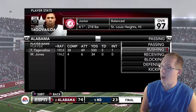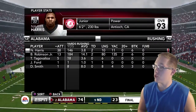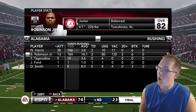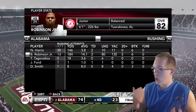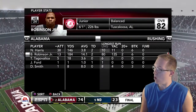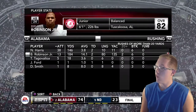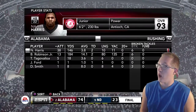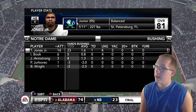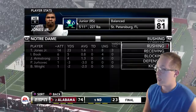In the rushing game for Alabama, Najee Harris had 38 attempts for 146 yards and 2 touchdowns. Brian Robinson Jr. dominated with 184 yards on just 13 attempts, 2 touchdowns, an 80-yard longest run, 134 yards after contact, 2 runs of 20-plus yards, and 6 broken tackles. For Notre Dame, Tony Jones Jr. had 23 yards on 14 attempts and a touchdown, with an 8-yard longest run.